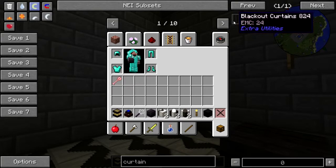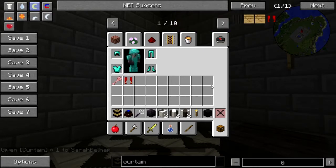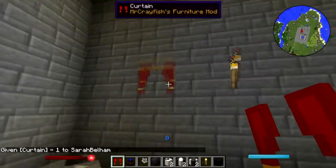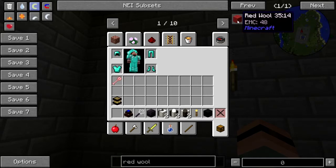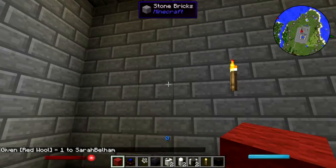Curtains. Blackout curtains — they can't be dyed, can they? Let me try the Crayfish curtains. I don't think they're going to be what I want. Not even close. So — red wool. What I think I'm going to have to do then is to make microblocks, and that's fine.